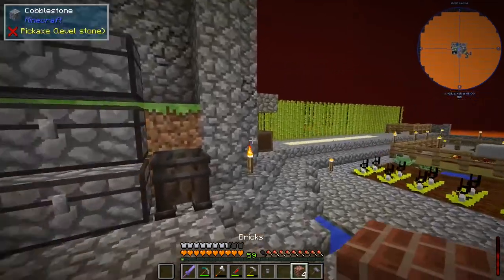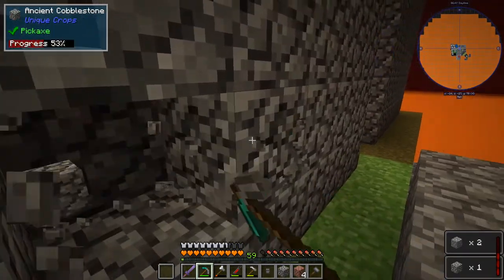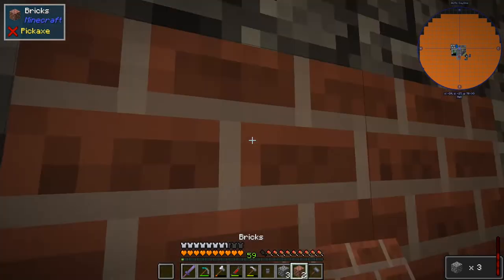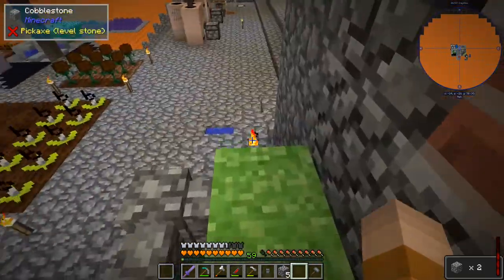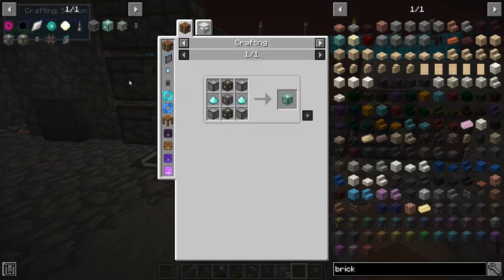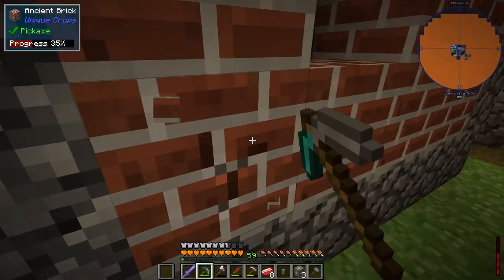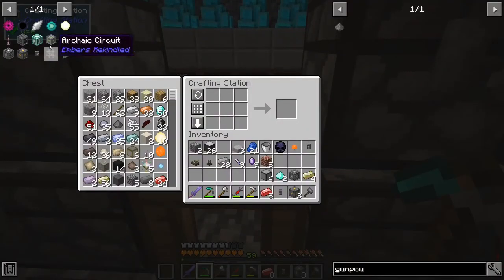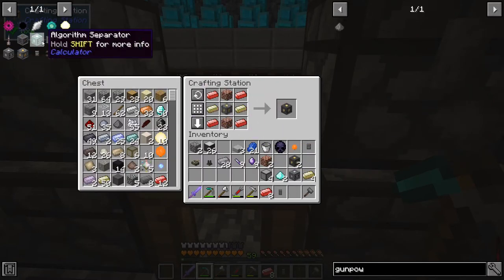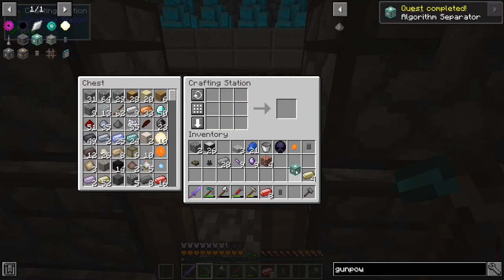I probably need to put them in here — if I put them in there, they will transform eventually to ancient bricks. We'll find out eventually. Let me finish crafting all the other stuff that we need for the algorithm separator. I think I have some ancient bricks in here already, very cool. I already had one on me. And I think I have all the resources to make two of these. Actually I have three because I made another one of those power cubes. I'm not sure if we're gonna need it right now, but just in case, we have the algorithm separator. Very cool stuff.